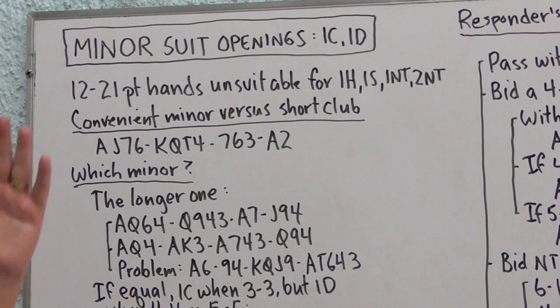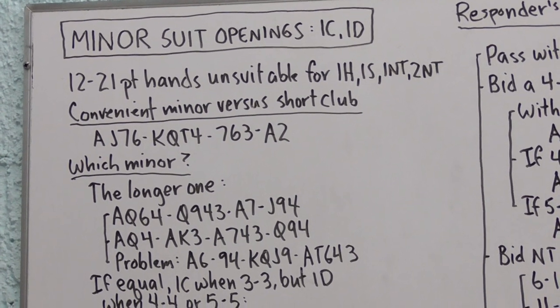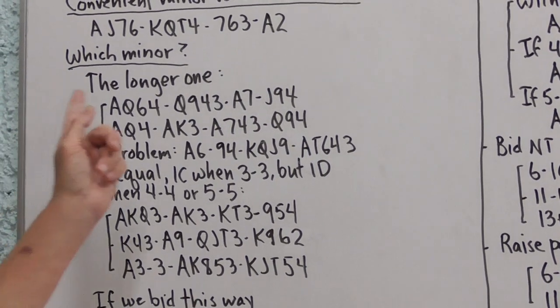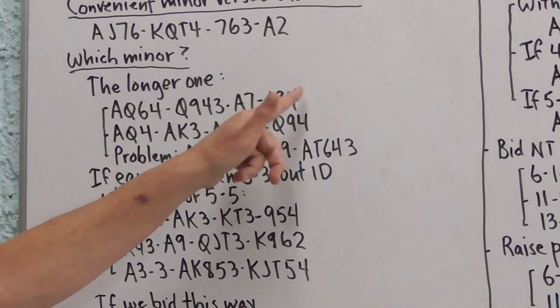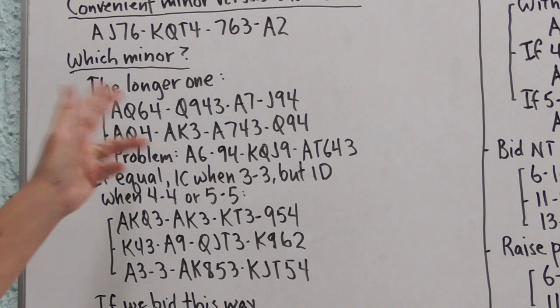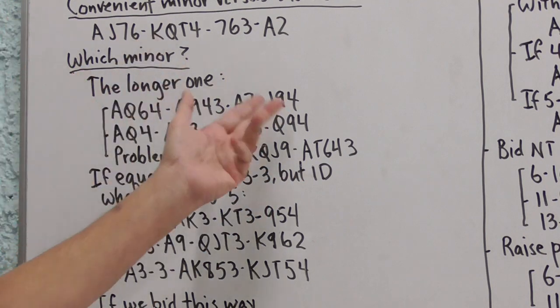Assuming we can't open a heart, a spade, a no-trump, or two no-trump, we're going to open a minor. Which minor? When they're not the same length, we open the longer one. For example, with a 4-4-2-3 shape having three clubs and two diamonds, and no five-card major and insufficient points for no-trump, we open one club by default. On the other hand, when our shape has more diamonds than clubs, we open one diamond because it's the longer suit.